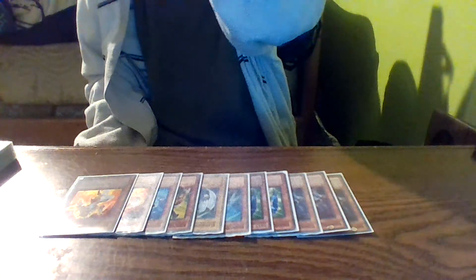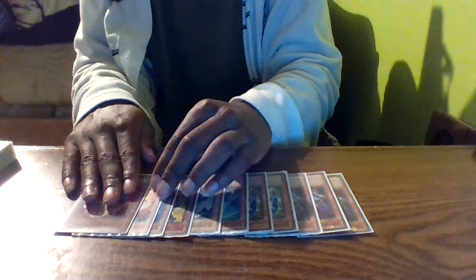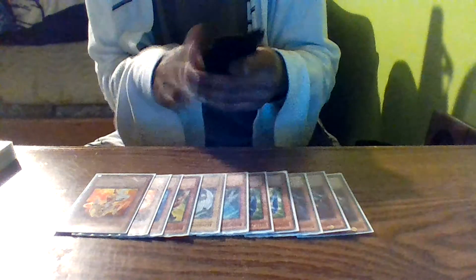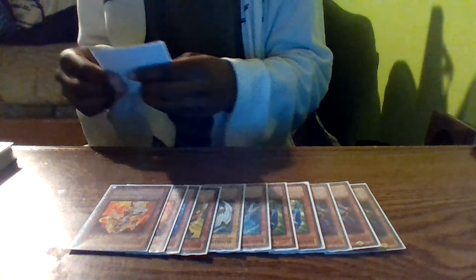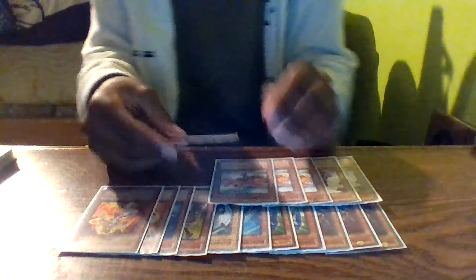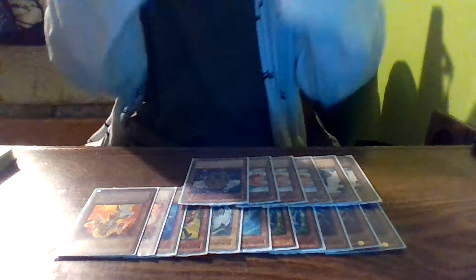Elemental Hero Ocean will be used to bring back Masked Heroes using his effect and also summon Acid. Neos Alius will be used to summon Masked Hero Koga. That's pretty much it for the Hero engine. Moving on to the side engine — two Summoner's Monk and three Goblindbergh for special summoning effects so you can use your Shadow Mist's effect. I'm also running one Kribo. My monster lineup is really small — only a couple of monsters in this deck.